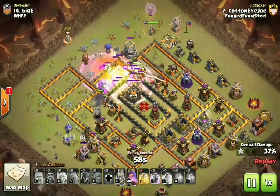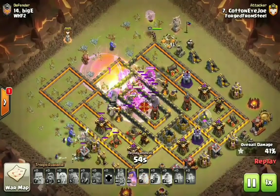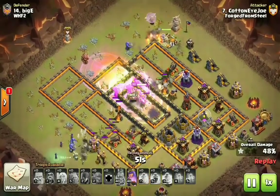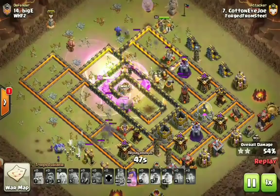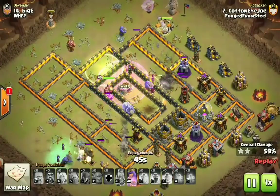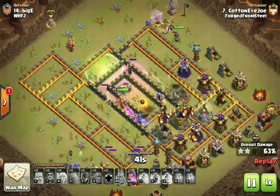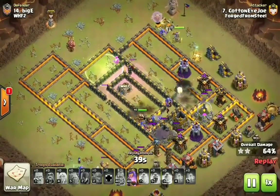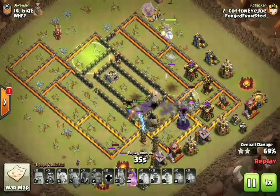I wanted to show you guys this one because on this one we only brought 1 Jump spell. That's because of base identification - we did not need to bring a second jump because 1 Jump spell literally opened up the entire core of this base. I'm going to try to break down the third and final example and break down the attack as it's playing out.